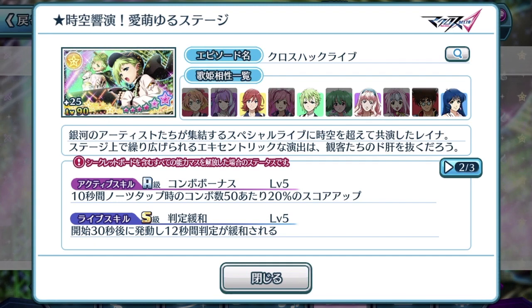Reyna's episode plate comes with an S rank live skill as well. At the 30-second mark, for 12 seconds, you will have an easier time tapping notes. Reyna's live skill kind of helps itself, but you can't have her episode plate's active skill and the live skill activating at the same time — it doesn't work that way. You still need episode plates around it to help support this active skill in general.